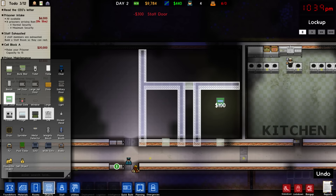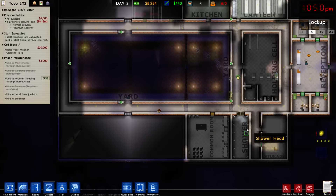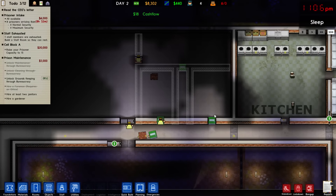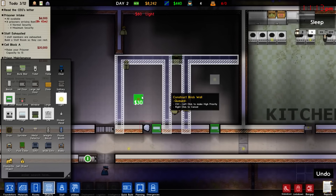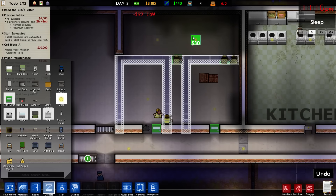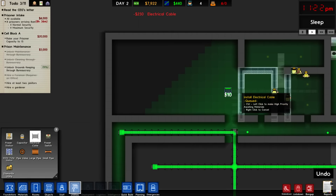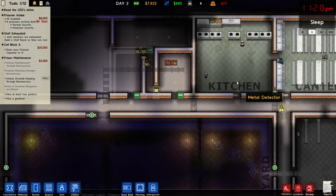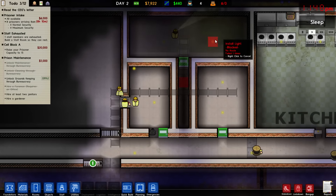We'll have a dormitory with a built-in shower as well, since the closest other shower is over here. Things may not be completely symmetrical but I'm generally okay with that. Getting in the doors, and we can pre-plan some lights. The shrink's office should be nice and bright. A couple in the staff room. Run some electricity in there. Next intake is going to be eight more, and right now we can sleep eight people here, which is fine for now but won't be soon. We're going to finish this cell block momentarily.